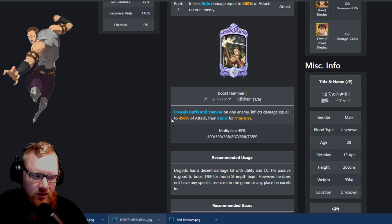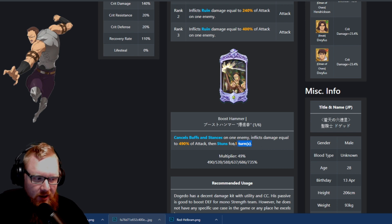But it can do more damage on that. This is the other one that we want to take a look at — canceling buffs and stances and inflicting damage at almost 500%, and then on top of that, stunning. I actually really like that one. It seems like that does a ton of extra features, but it kind of just stacks on top of each other.